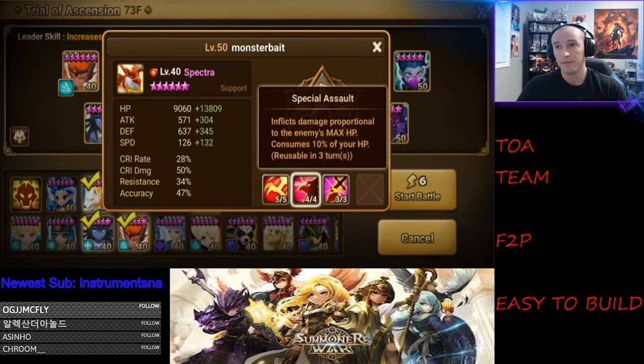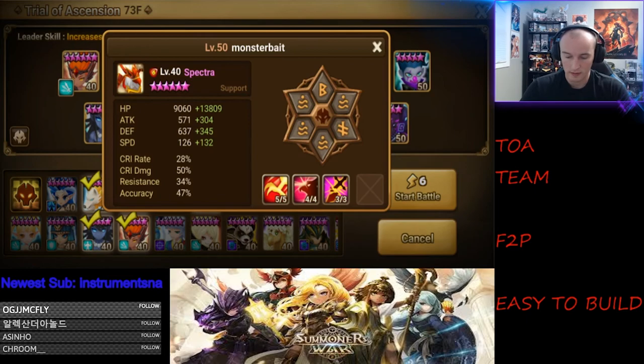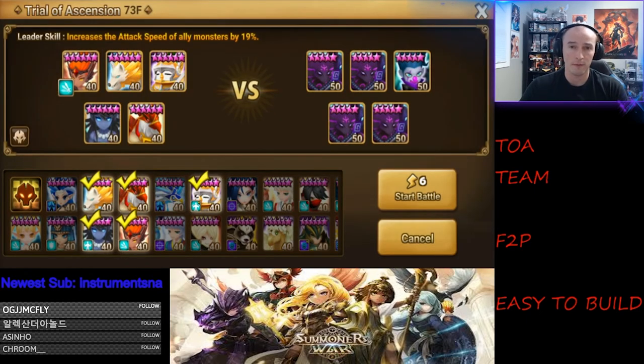Spectra being fast means she constantly rotates her skill, and Mav will also rotate it further with his skill 3. For accuracy: aim for 45 on Beretta and Spectra. For Veramos, 30-35 is okay. For Bella, push toward 45 — even 55 — since after clearing TOA you'll transition to Dragons and want 55 on your Bella. For Mav, anywhere between 20 and 35 is fine, though hitting 45 helps land the provoke more often.